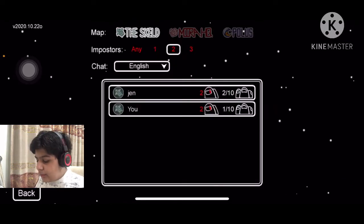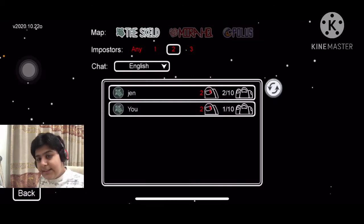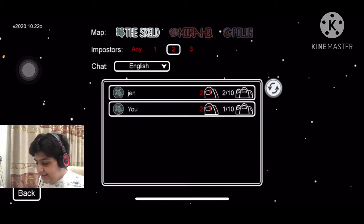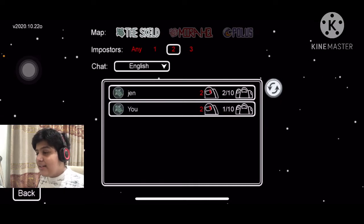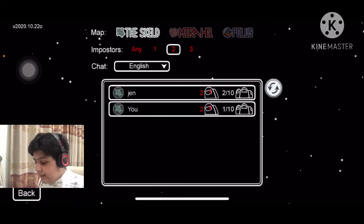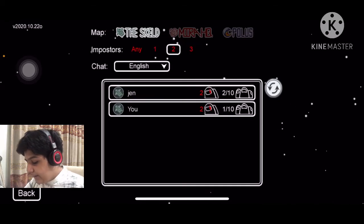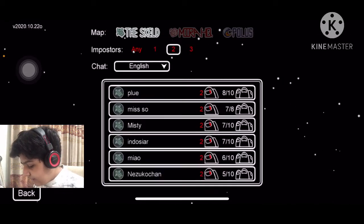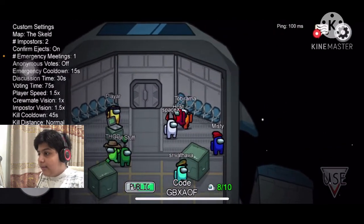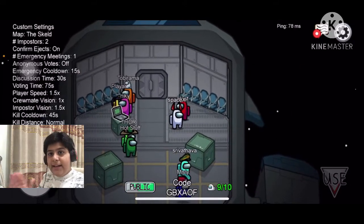I would suggest picking a two-impostor game because that is the most interesting. If you are a beginner, choose Skeld or Mira HQ — Polus is a maze, it is really really difficult to navigate and do all the tasks. You can also change your language from here. When finding a game, avoid the first lobby even if it shows seven out of ten people, because it will likely be full.